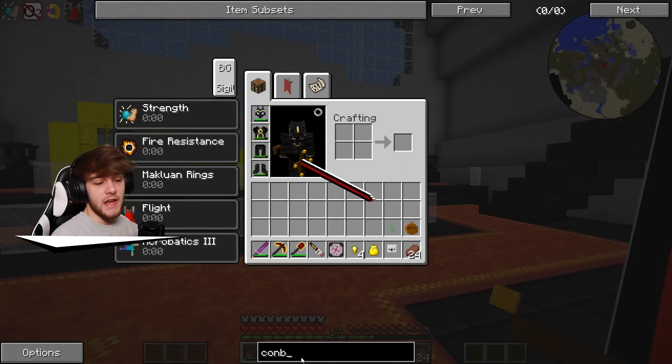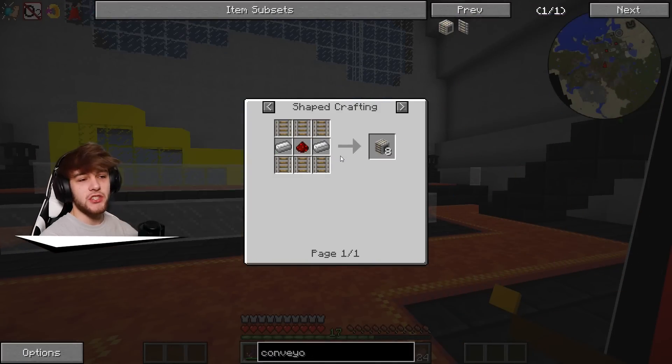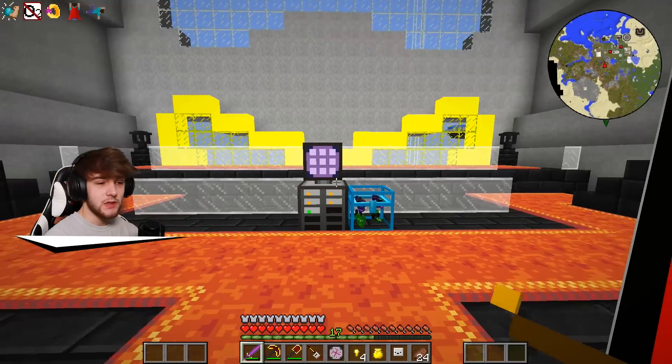What this conveyor belt actually does is push items — and I think also mobs — along to one side. We're gonna want to make a bunch of these so we can actually get our farm working. I'll get on to doing that in just a little second.